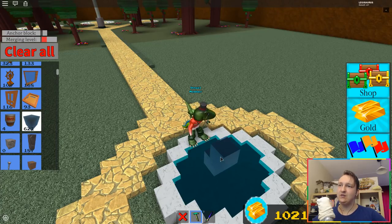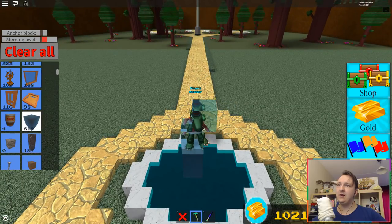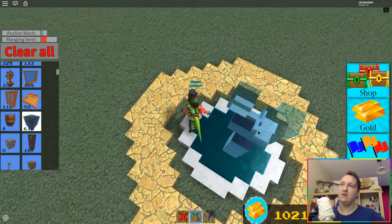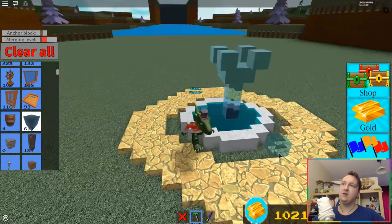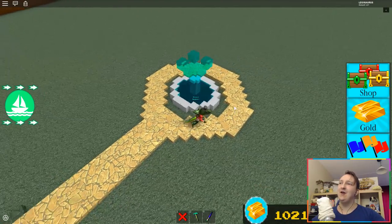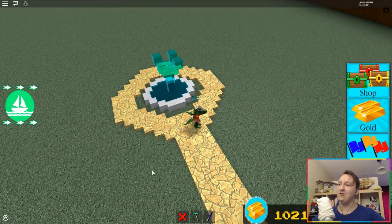Now I need to make some water sort of go up, like it's being sprayed — like this, in one direction, and another direction, and another direction. Now the water is spouting upwards! Do you see it? The water is just going upwards because it's a fountain — the water is going upwards like this. Now it's a fountain! Oh, I like it. I like my fountain.